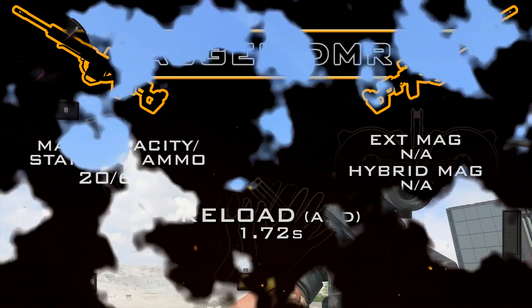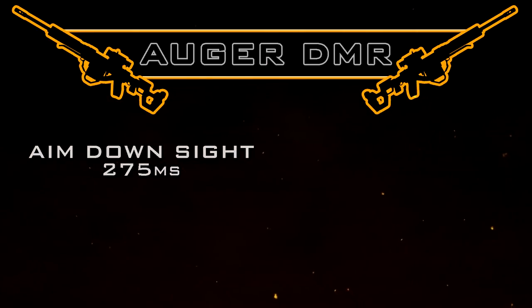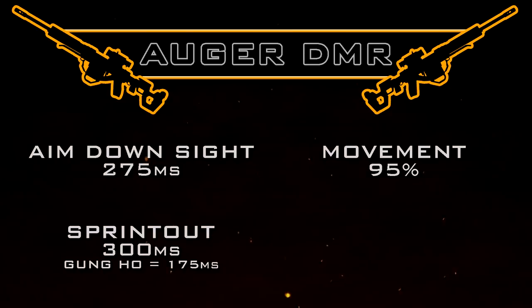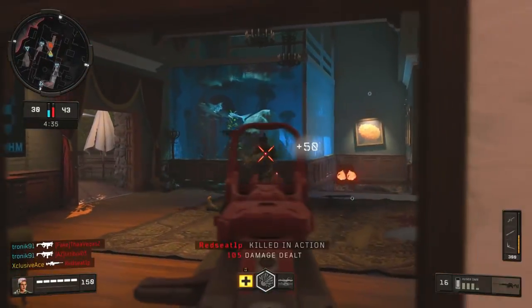Thankfully, we can use the fast mags attachment, which reduces your reload time pretty significantly down to just over 1 second. Moving on to handling and mobility stats — for aim down sight time, it's faster than all of the assault rifles at 275 milliseconds. Our sprint-out time is average for the tactical rifles at 300 milliseconds, which is a little bit on the slow side. With Gung-Ho, we can reduce this down to 175 milliseconds, or we can eliminate the sprint-out time entirely by breaking our sprint by aiming down sight. Our movement speed is 95%, which is standard for assault rifles and tactical rifles, as is our aim-down-sight strafe speed at 40%.